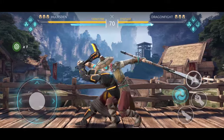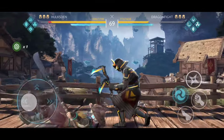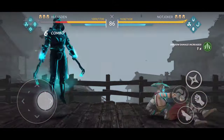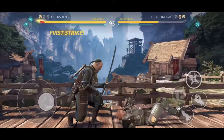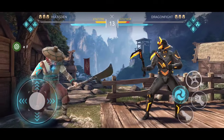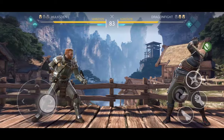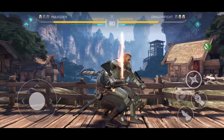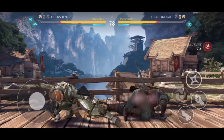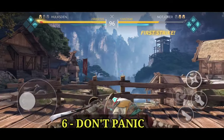Tip number five: protecting yourself after being thrown down. There are many ways to do this. Press and hold the left or right joystick to roll away from the enemy once they throw you down. Another way is to press and hold the kick button when the enemy drops you — that's going to kick out. You can also press the down button on the left combined with the kick button to do a counter kick. Protect yourself: roll away or kick out.